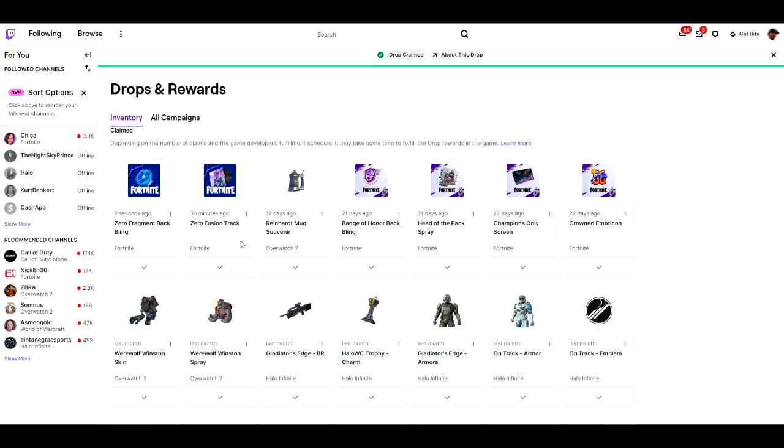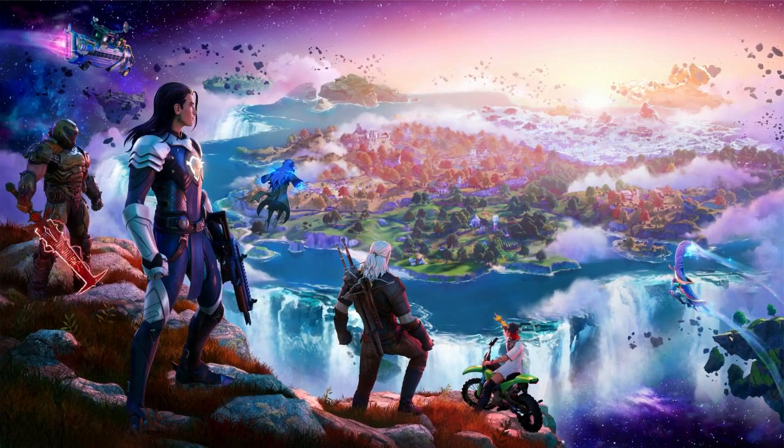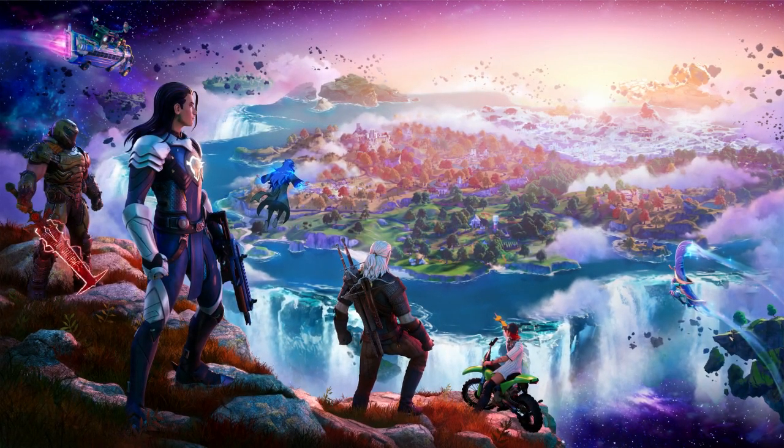I can close this now. As you can see, I have the two rewards — the music track, which is the Zero Fusion track, and the Zero back bling. Now we're going to get those for free. We're going to Fortnite right now and I'll show you how to connect your account from your Twitch account to your Fortnite account — it's very simple. Let's go to Fortnite right now.